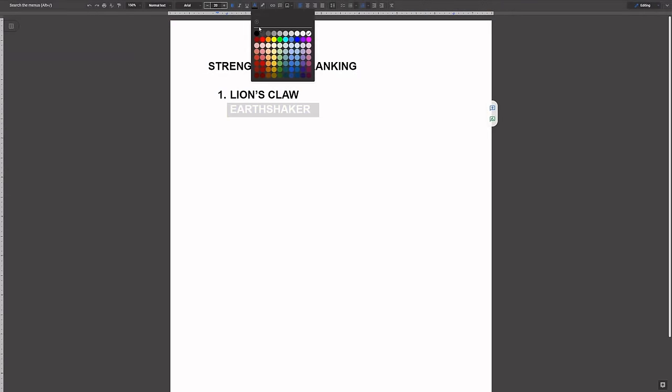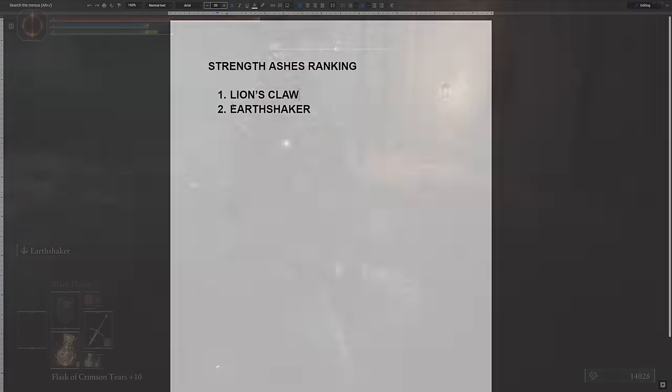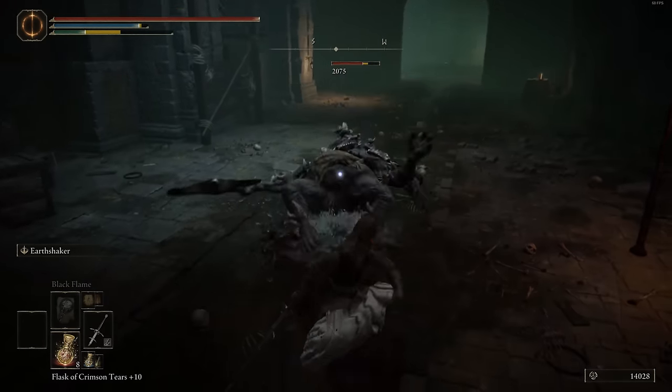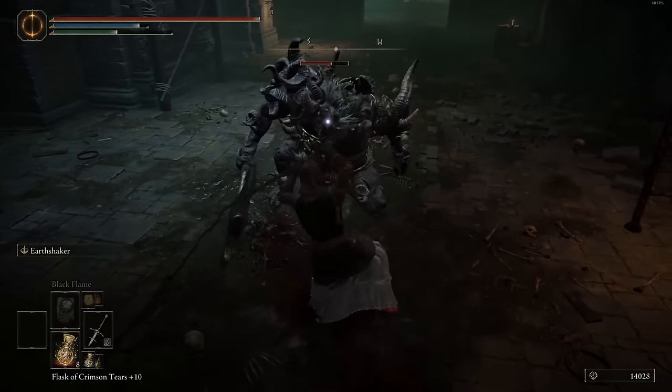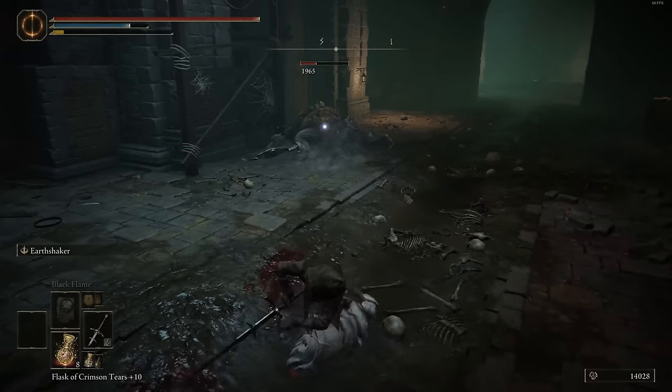Number two: we have Earthshaker. This one does a lot of damage compared to its FP consumption — it's probably the best damage-to-FP ratio out of all the Ashes of War here. It does have really nice hyper armor. It does take a little bit long to cast to do maximum damage, but it's going to be really solid otherwise.